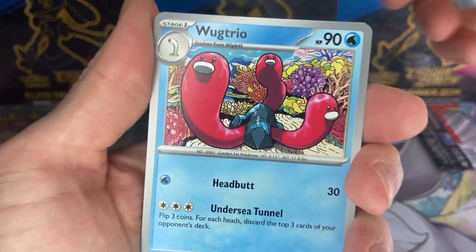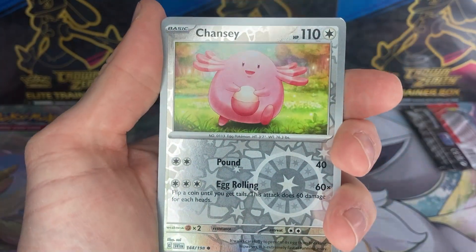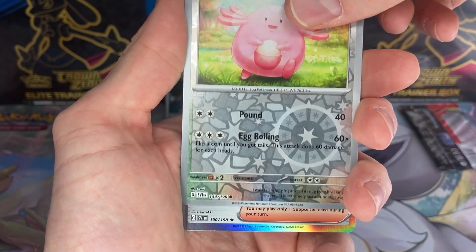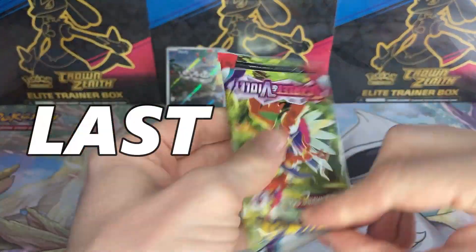Genesect. That Wug Trio is trippin' me out. A Judge. Chansey. And Professor's Research - very playable. Last pack.